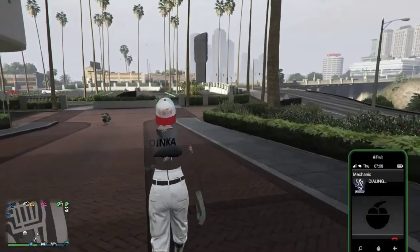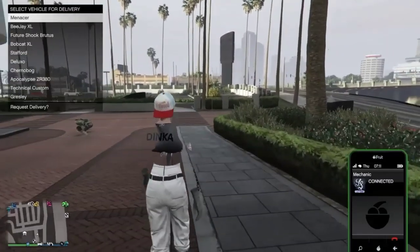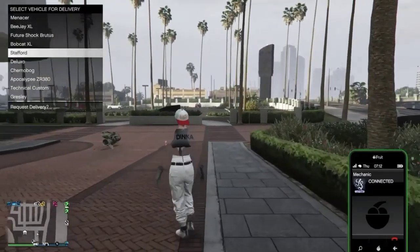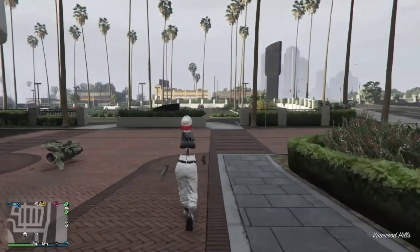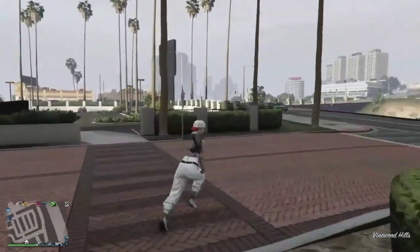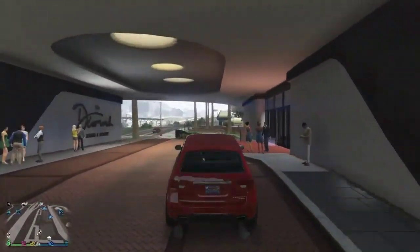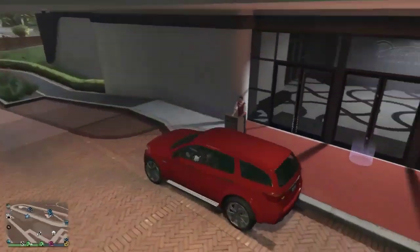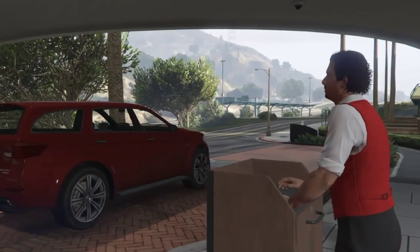So basically the first thing you're going to want to do is request any of your vehicles. You need to make sure that it is a vehicle that can go into the parking garage. Just request any vehicle that can go into the parking garage, and it must be from one of your garages — so it must be a personal vehicle. Go ahead and go up to this guy and hit right d-pad to store the car in the parking garage.